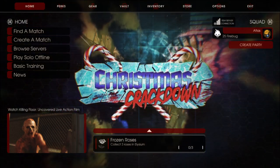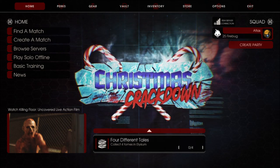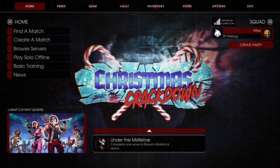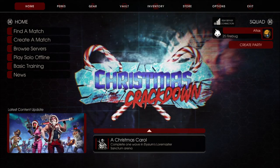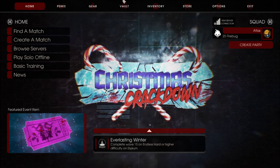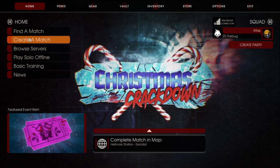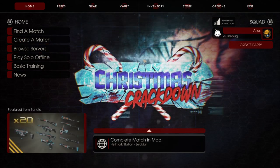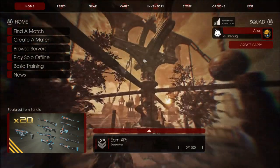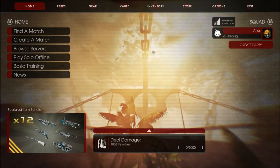We're playing Killing Floor 2 because I think this game will go on sale during the Steam Winter Sale coming up soon. It'll be on sale for $10 if it does go on sale. It's normally $30, even though this game was released four years ago in 2016. It's still a really good game. There's a large player base, tons of people playing.